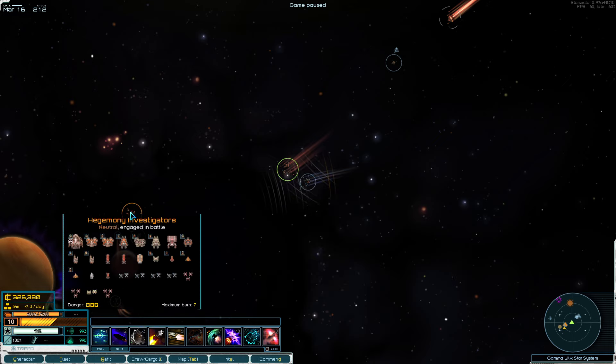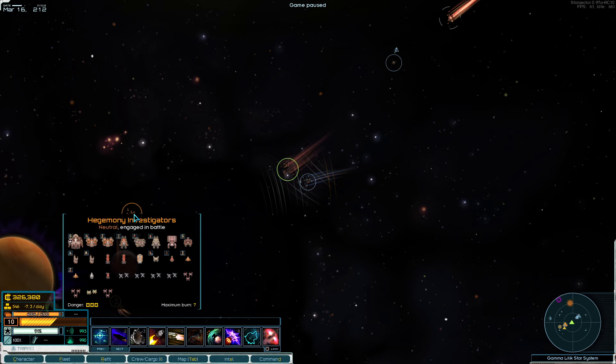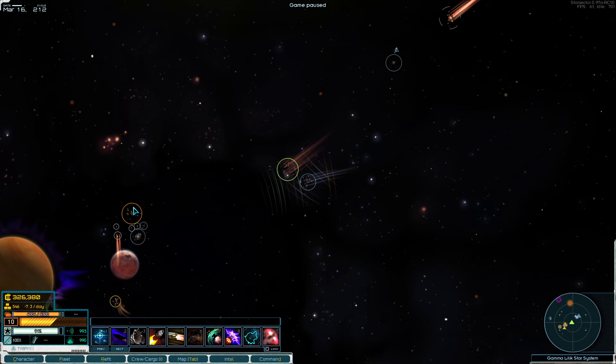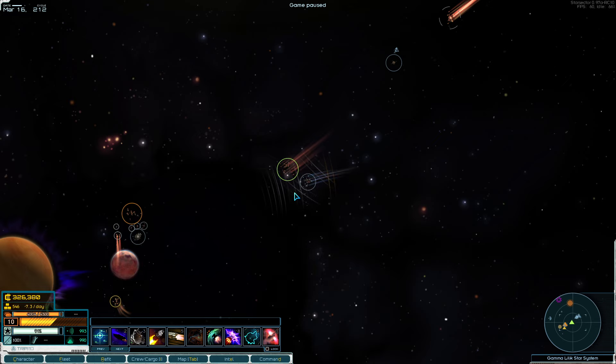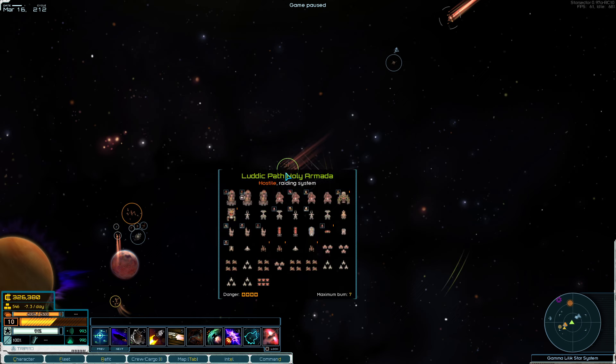There's another fleet back there with a ton of eradicators. The Hegemony investigators are also battling us now because we're at war with them thanks to Tritachyon. You guys - there's a common enemy right here, why are you making my life worse? Look, I know there's an AI core in the fortress, but it was temporary! Look to your left - do you want another Mayasura? Think this through before you take action.